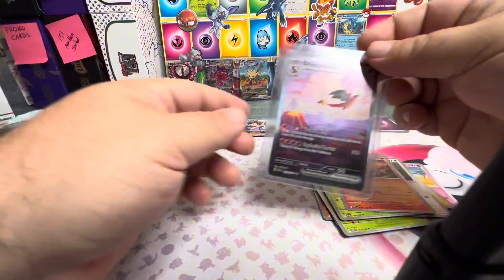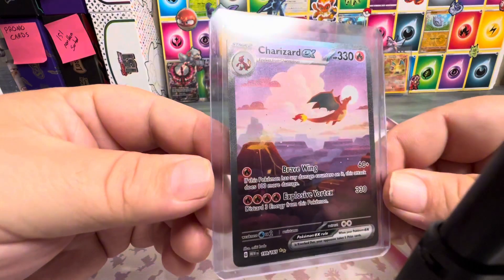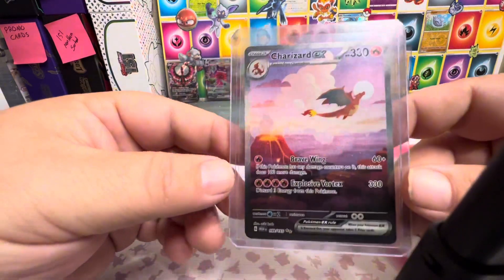For everybody who's not familiar with the set, this is a chase card. This Charizard EX full art — alternate art, whatever you want to call it — is the top card out of the set. It's going for about a hundred dollars.